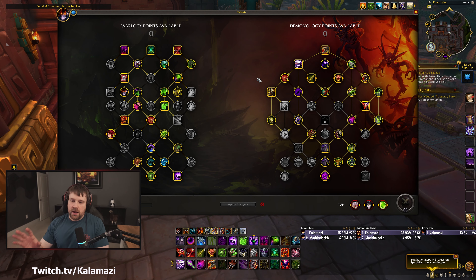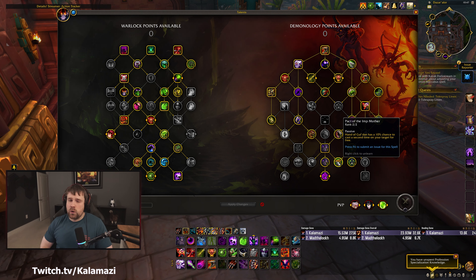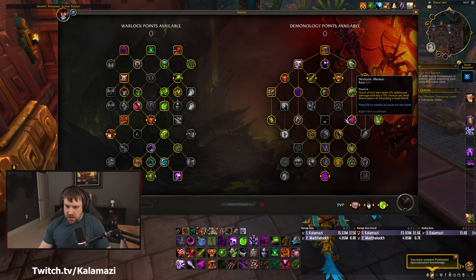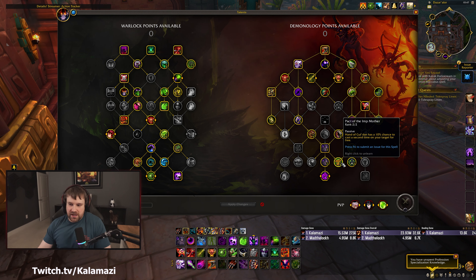Getting into the build we actually played - I'm not a huge fan of this build. I'm not a huge fan of Pact to the Imp Mother. I thought it was bugged initially proc-wise - I cast like 30 Hand of Gul'dan and got zero procs, then cast three more and got a proc into a proc. RNG is RNG, but I think they need to be careful with the 10% proc chance per Hand cast, because if it's too high it works well with Imp Gang Boss, Implosion cycling, Sac Pack, and Demonic Meteor synergy.